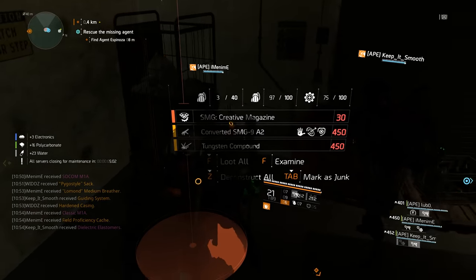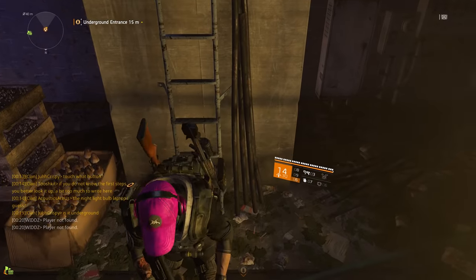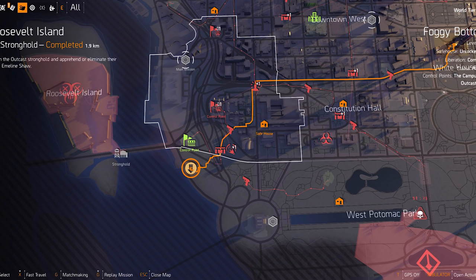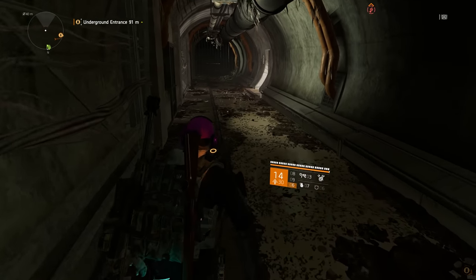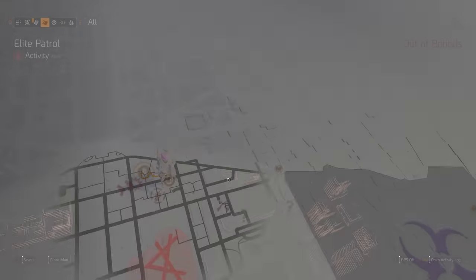To get the Hyena keys you need to visit the underground and look for the locked caches. The best underground spots are these three. Most of the underground works, and usually at the start you will find at least one key box. There's a lot of other good loot and materials down there as well, so just loot away. The key boxes look like this and they contain a random faction key.